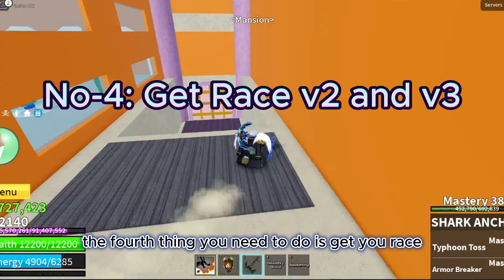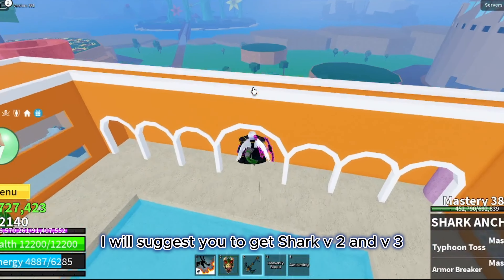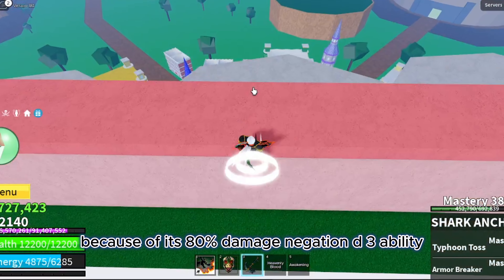The fourth thing you need to do is get your race v2 and v3 as soon as possible. I suggest you get shark v2 and v3 because of its 80% damage negation on the v3 ability, and it will allow you to not take damage from water.